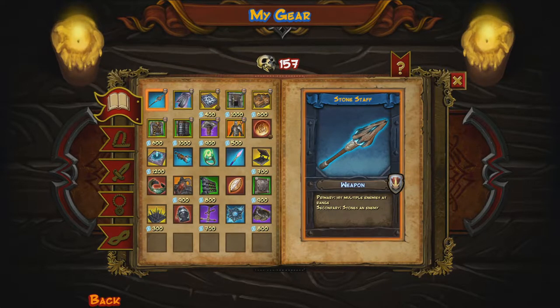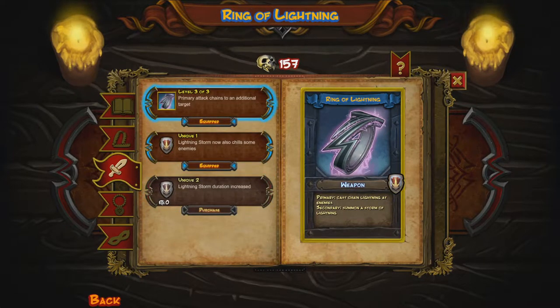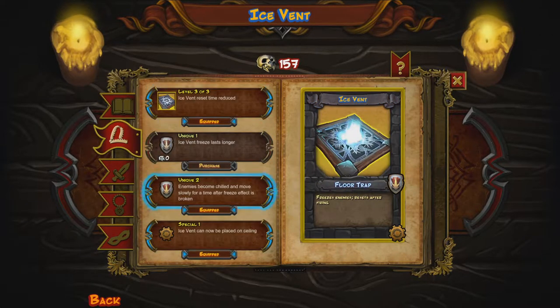This is the loadout we will be taking today. The stone staff with the usual deals-more-damage-to-stone-enemies upgrade. I decided to go with the Lightning Ring because we are dealing with some enemies we've dealt with before, and I figured the Bone Amulet wasn't going to do effective damage against them. I especially wanted the Lightning Storm effect with chills, because I think slowing down the enemies is going to be very helpful. I also had the Ice Vent — I debated on doing this or the Steam Vents, but I just didn't trust it. I want the ability to freeze the larger enemies, so we're going to keep this for now.